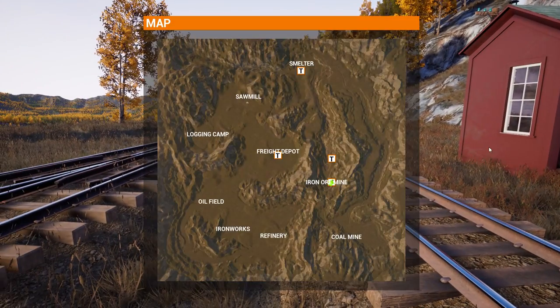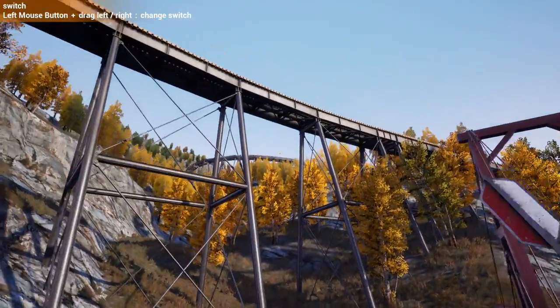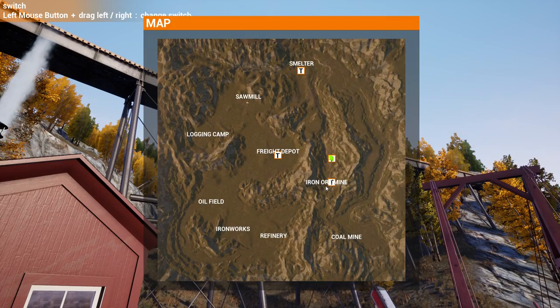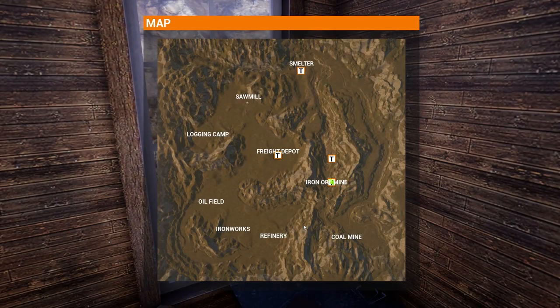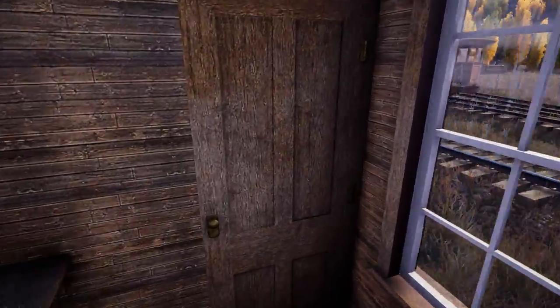Let's put it something like that — perfect, another telegraph office. I kind of wish I could change the color from red, but we've got one here and one down at the helper station, so we can spawn in here and spawn up here.